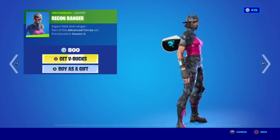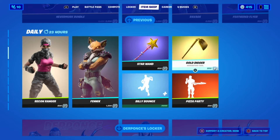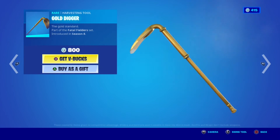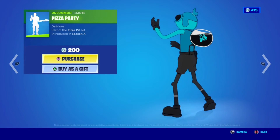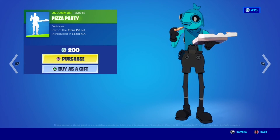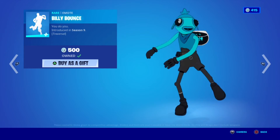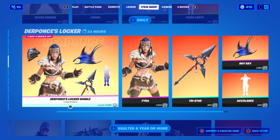Then we have the A section. We have Recon Ranger, Phoenix with the back bling, Stant Wand — don't know why it's popular. Gold Digger also, I don't know why it's popular. Peter Party. I'm Billy Bunker. Very cool.